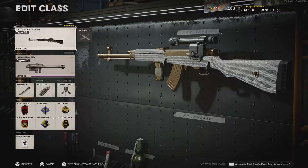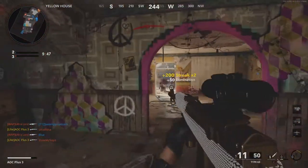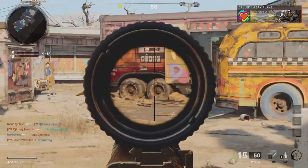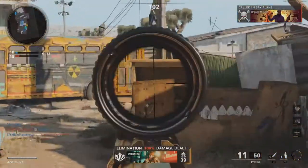The Type 63 is the first tactical rifle unlocked and fires the large 7.62x39mm cartridge. To begin with some positives of the Type 63: the base rate of fire is 361, which can be bumped up to a solid 422.